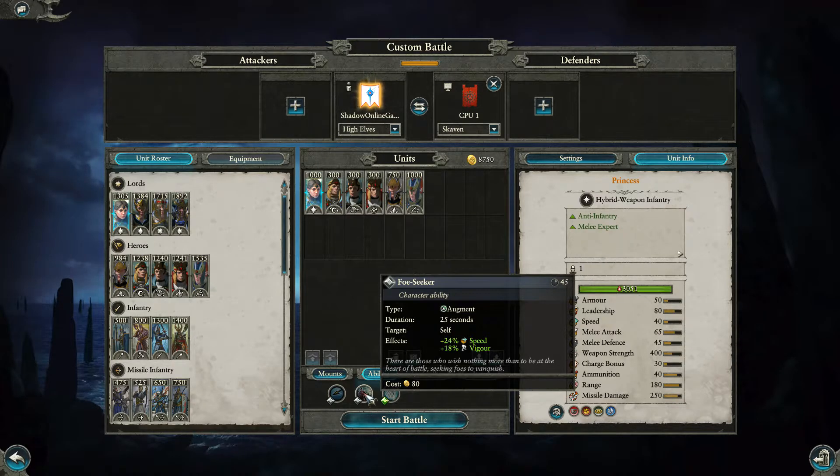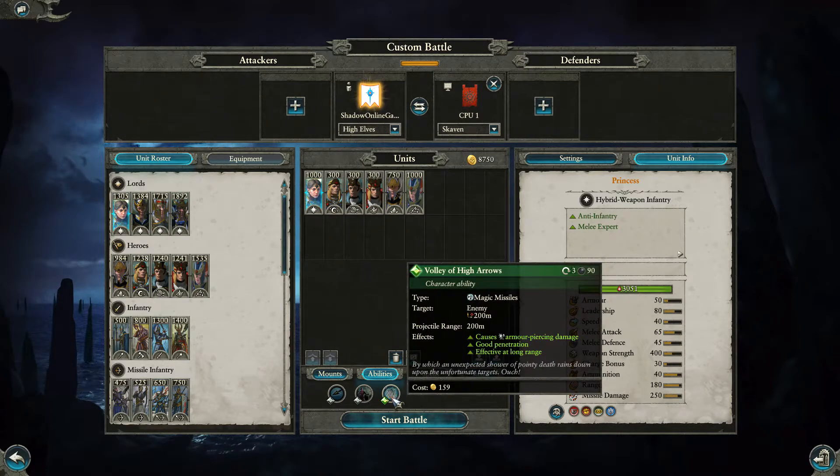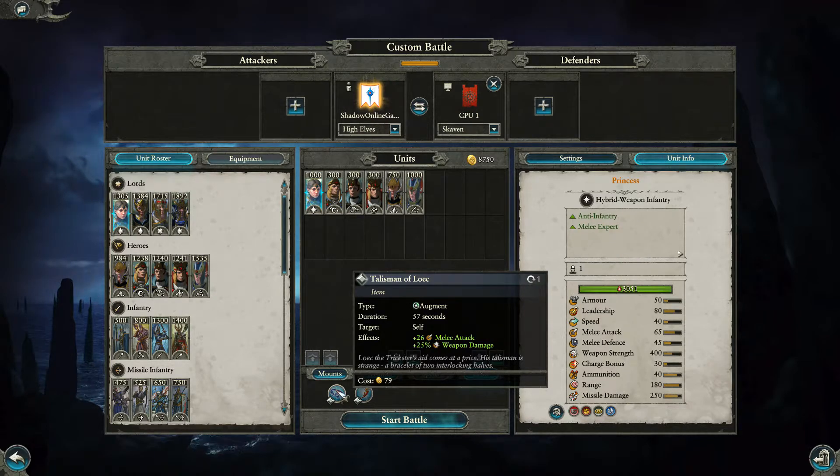For 80 gold you can give her Foe Seeker, the old classic, and for 159 you can give her Volley of High Arrows — a magic missile against enemies within 200 meters, causing armor-piercing damage with good penetration, effective at long range. The quote is 'our point of death rains down upon the unfortunate targets.' She's definitely good if you want a more archer-focused army. She can also take the Talisman of Luck for 79 coins, which ups melee attack by 26 and weapon damage by 25%.